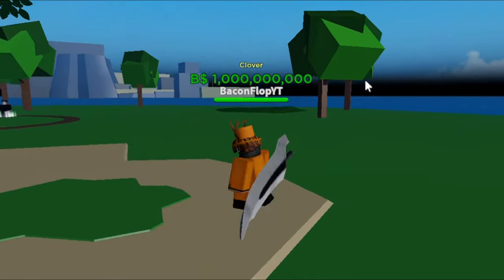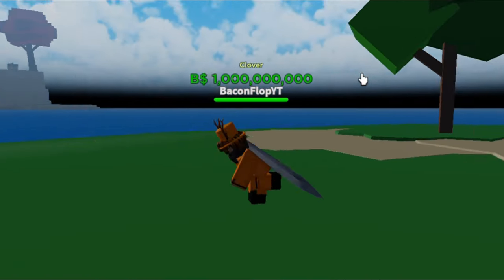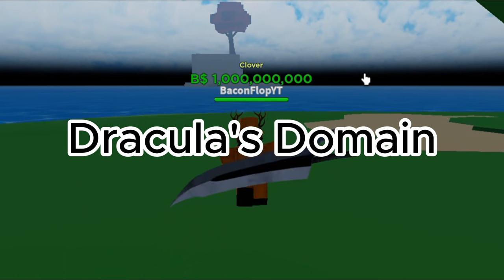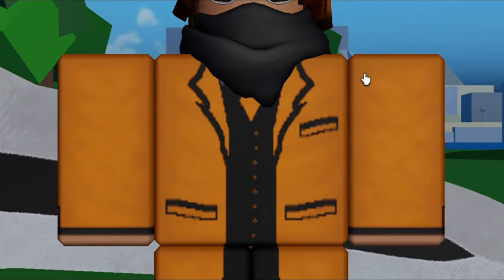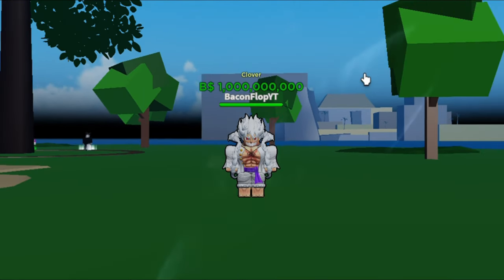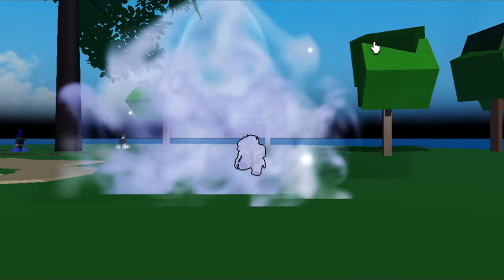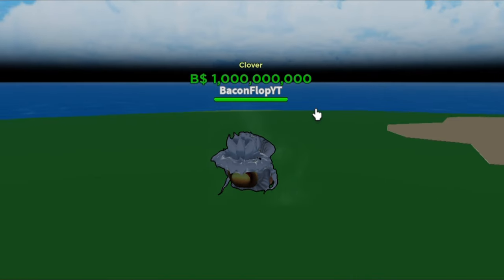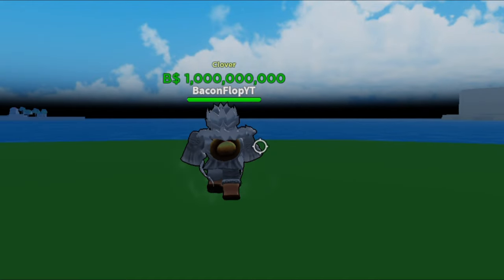As you already know, there is a Halloween update in A One Piece Game. There is a new island in the First Sea called Dracula's Manor, which is where all the new event stuff is. Keep in mind everything is in C1, so anybody can access this. There is a new gun style called Helsing and a new fruit called the vampire fruit, which I am going to show you how to get later in this video.